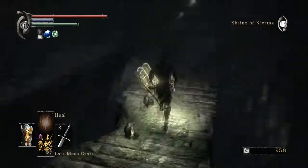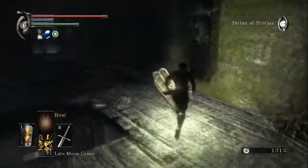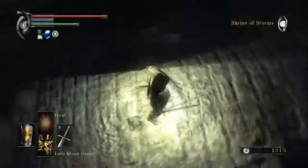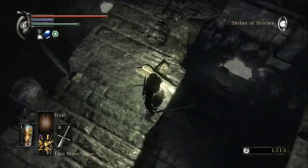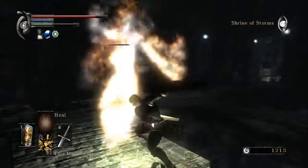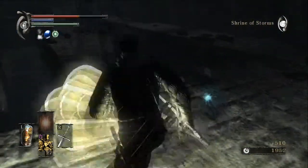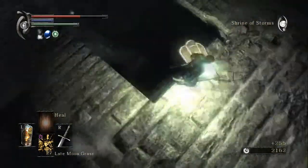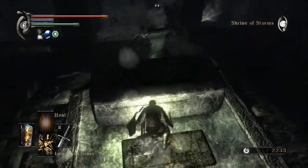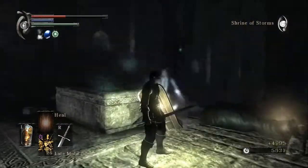We're going to take this slowly and make sure that we get everything. Actually, we're more so going to be just looking to see if we can even see an item, and then we'll be trying to get to that. There's the Grim Reaper. Let's use a late Moongrass. Come down here. There we go - that eliminates everything else.